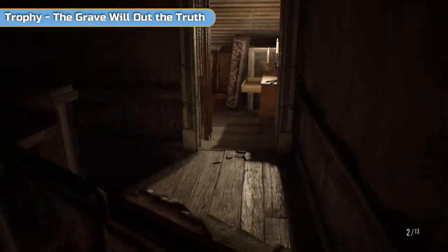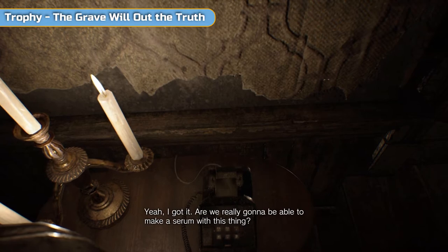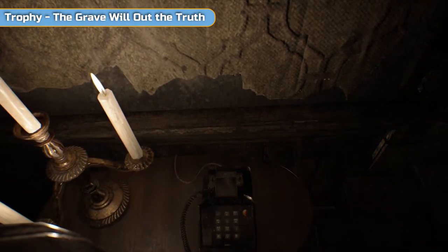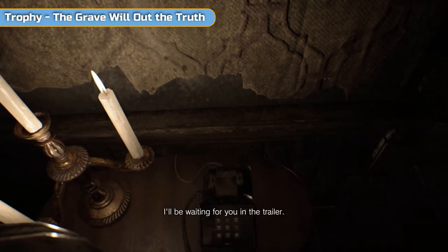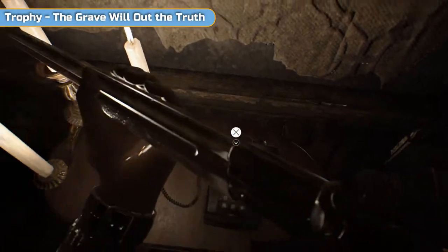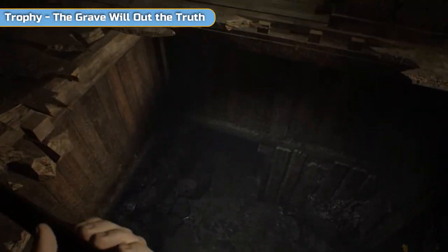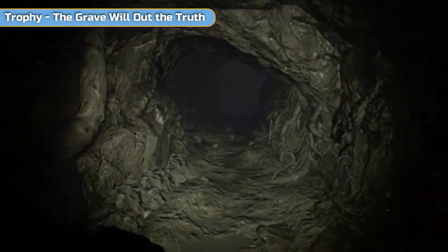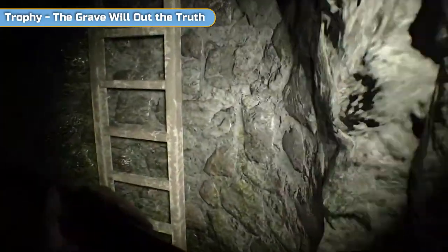There's no point taking him out if we don't have to. The phone is going to ring as you go through — you don't actually have to answer it this time but we're going to anyway. It's a short one and it is Zoe. The creature's not going to get you. Now you've got two options going back: you can drop down here or go through the main door — they're roughly equidistant so it doesn't really matter, though going up and down the ladders might seem longer. Just head to the trailer, and once you go through the gate we're going to get the trophy 'The Grave Will Out the Truth', which is a story trophy.